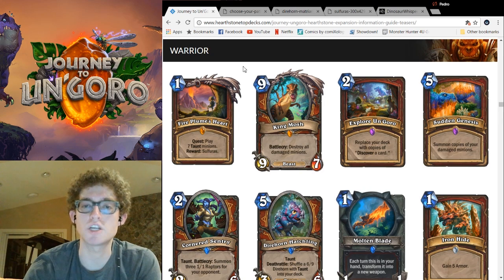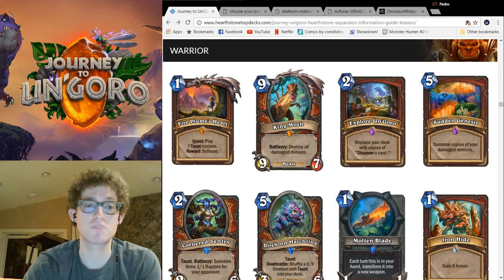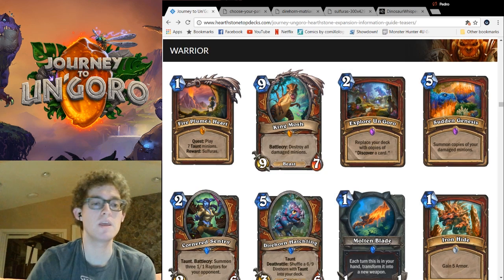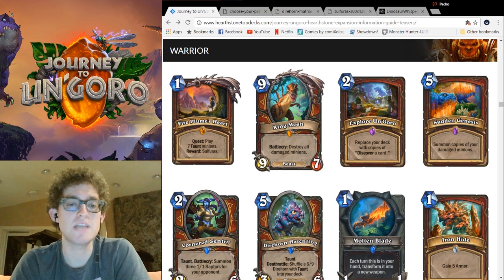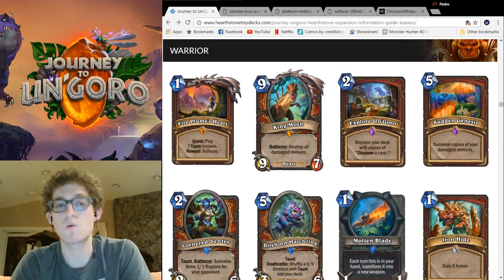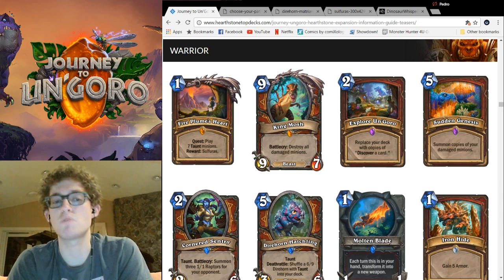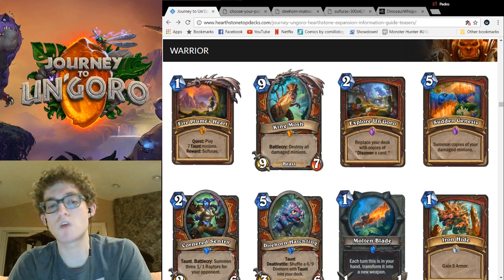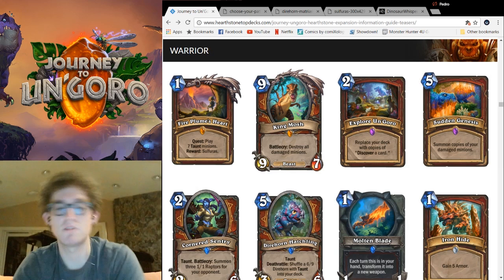Next up is another cool card: King Mosh. He's a 9-mana 9-7 — not great as far as stats — but the Battlecry: destroy all damaged minions is pretty cool. Obviously the first thing we think of is a Whirlwind combo, but there's also Blood to Ichor and Inner Rage. He just needs to take out one big minion to get value, and the potential of having a full board clear is great. It'll work wonders on Jade boards and Crystal Core boards. The downside of costing 9 is that he can't combo well with Wild Pyromancer or Ravaging Ghoul, but that was definitely on purpose. He also gets drawn by Curator reliably if he's one of the only beasts in your deck. I like it — someone will find a build for him.